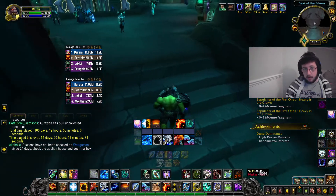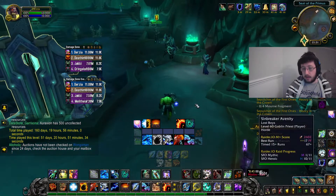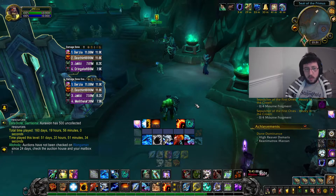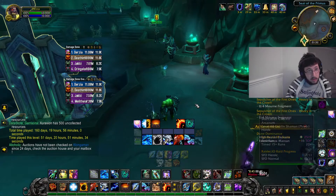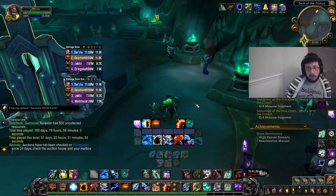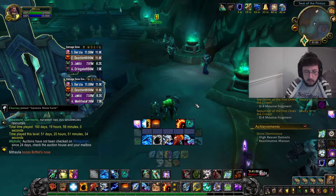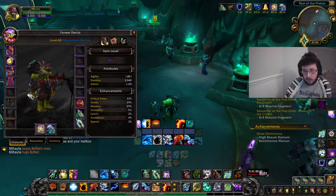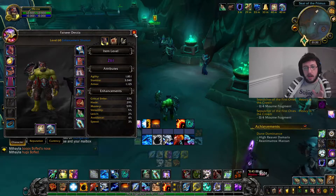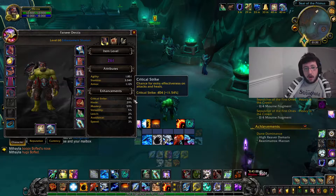Speaking of which, I was asked to do a video on my stat weights, so here the video is. Before I go into my stats, I think it's worth saying that depending on the build depends on what your stat weights should be. The build I am running at the minute is my lava actuators and I am in the necrolord covenant as a disclaimer.